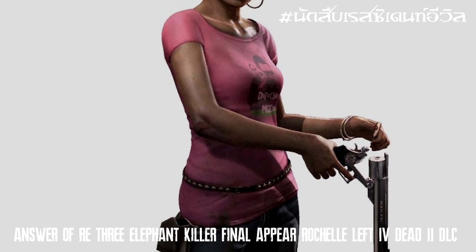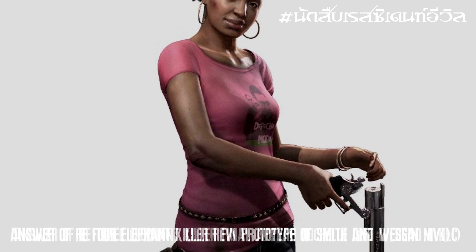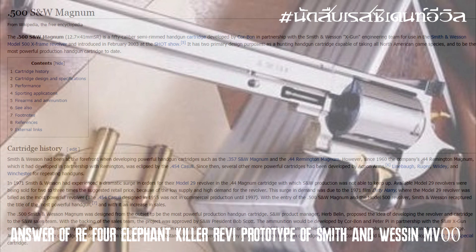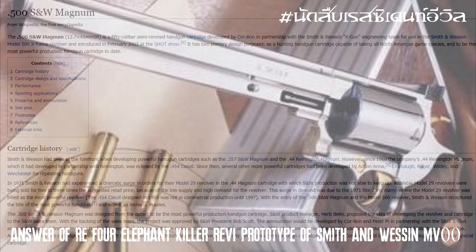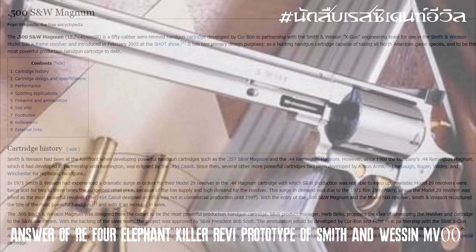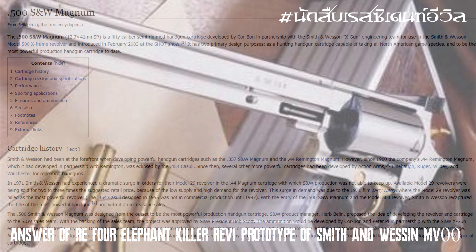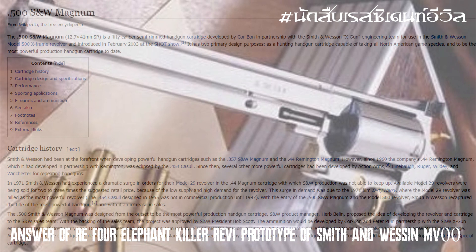Regarding the original real-world basis of the Elephant Killer — the weapon anywhere called Elephant Killer — the real-world model is the Smith & Wesson M500. The new version is known as Smith & Wesson, and they use the Smith & Wesson M500.